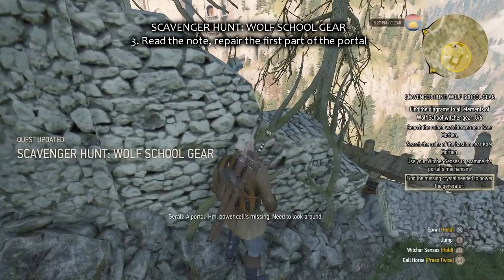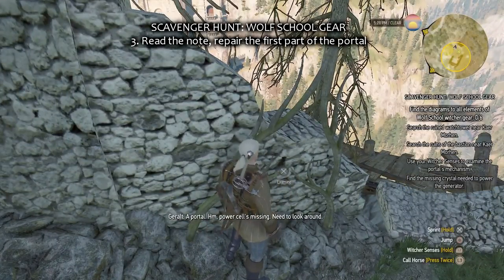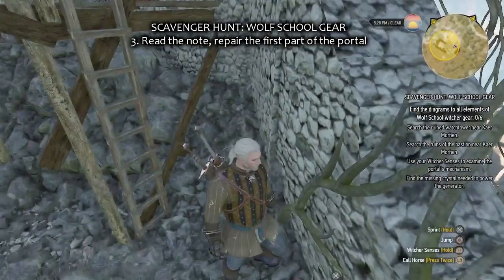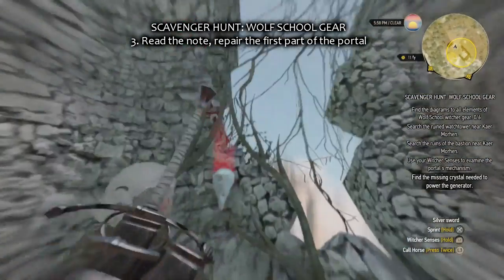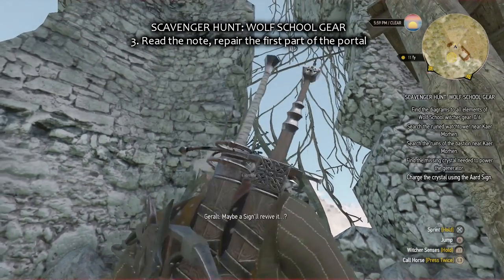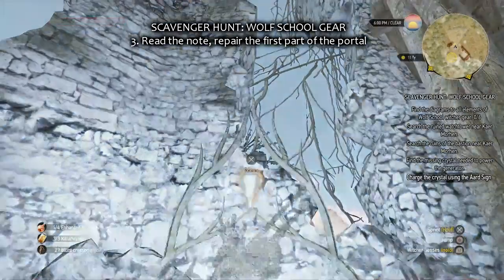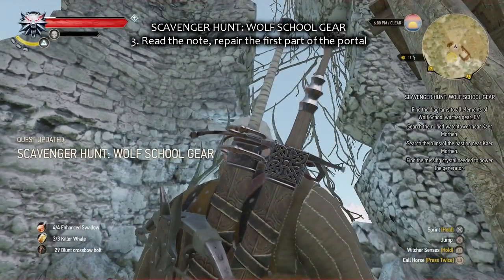Look at it — the power cell is missing. It's right opposite, on the other side of that gap in the wall — the power cell for the portal. It feels dead, but using the Aard sign will revive it. Use the Aard sign and that's it.